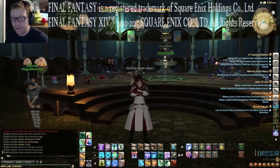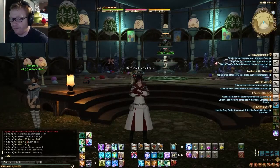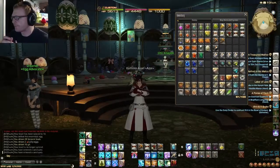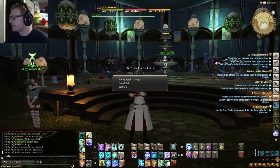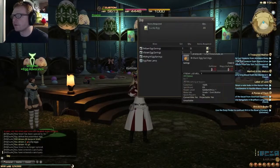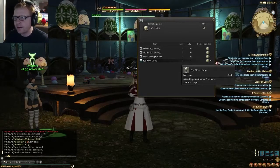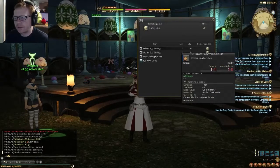Hello everybody, and welcome to this egg-citing video. Anyway, through the Easter event — in the last video I was telling you that you get these eggs. You can trade in these eggs for stuff, but there's also stuff inside them. This egg advocate here, you can actually exchange your eggs for three different types of earrings or an egg floor lamp. I already have one of the egg floor lamps, and I'm not sure if I care about the earrings or not.